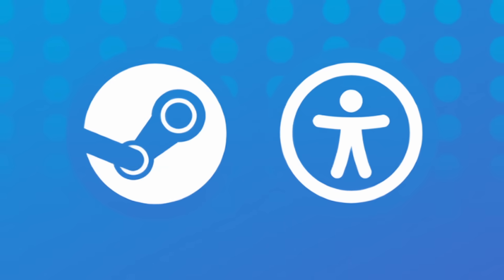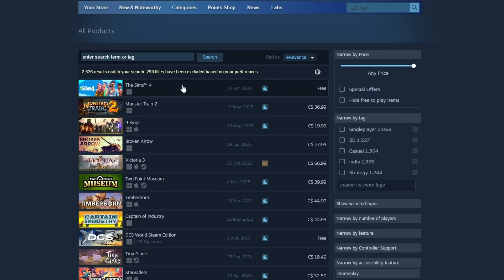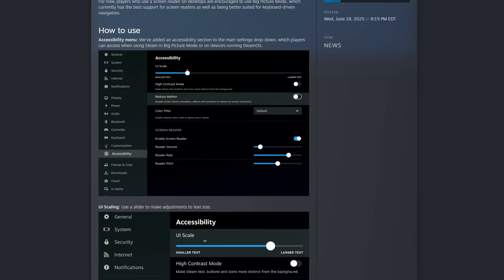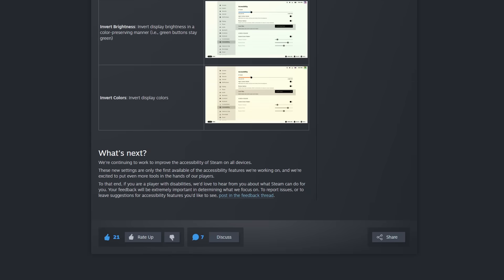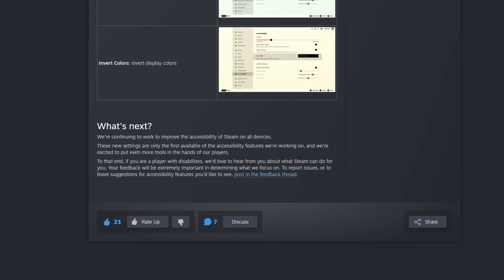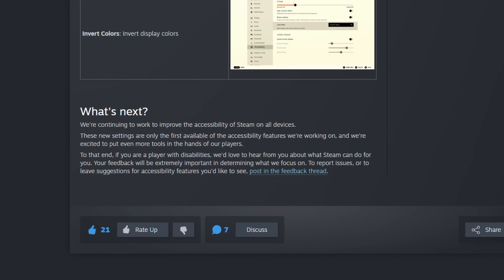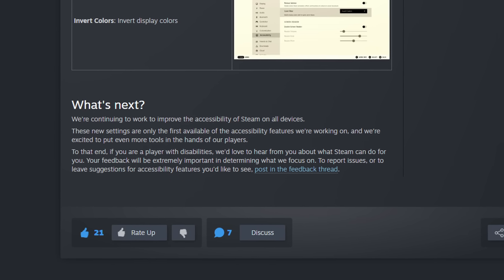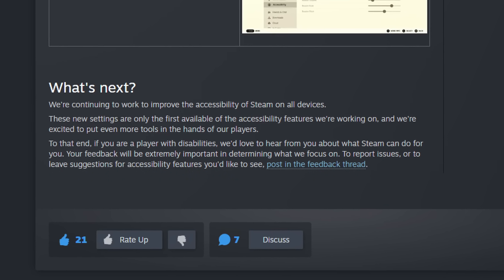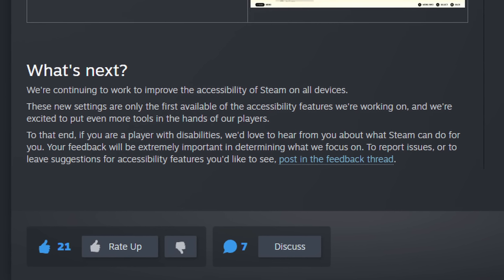This wasn't the only recent change they made to Steam — we also talked about their accessibility filters update for the store in a previous video. Valve also came out with another accessibility update, this time adding new features for SteamOS. Valve stated they are continuing to work to improve accessibility of Steam on all devices, noting these new settings are only the first of the accessibility features they are working on, and encouraging players with disabilities to reach out with feedback and suggestions.